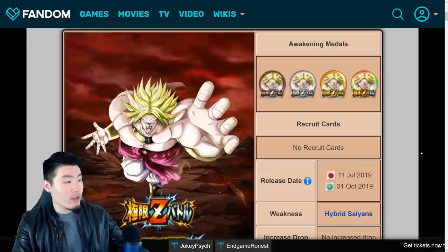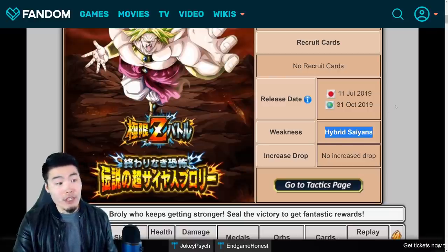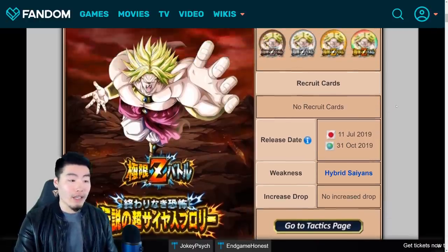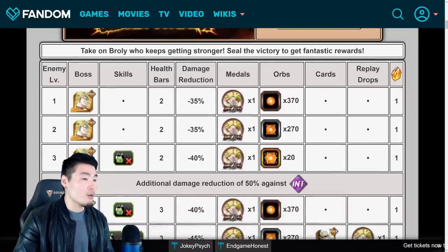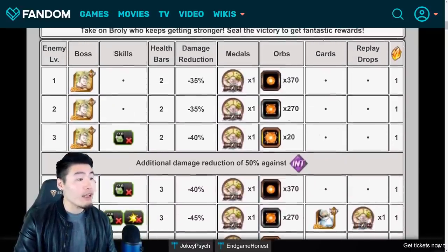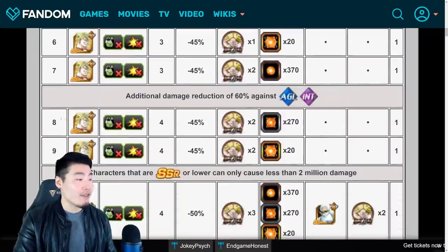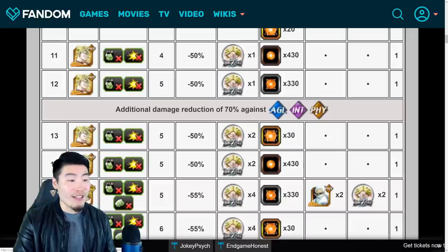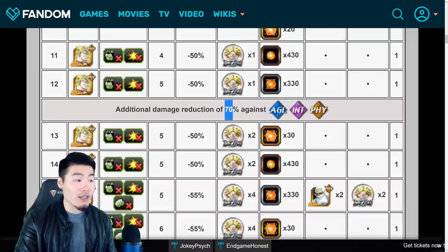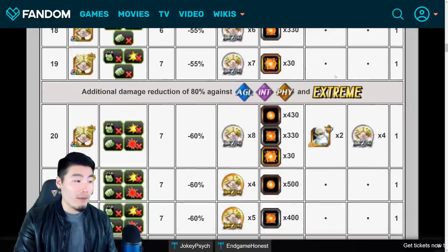Moving on to the event itself: the weakness category that does more damage and receives less damage is Hybrid Saiyans, so if you guys have the ability to run a good Hybrid Saiyans team, bring your best. As far as the event goes, we get one stone per stage up to level 30, getting physical orbs along the way. Don't use INT types because he takes no damage or very little damage from them. After stage 7 don't bring AGL types, and after stage 12 don't bring physical types either because he gets 70% extra damage reduction against those types.